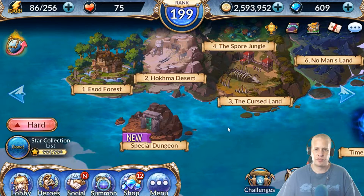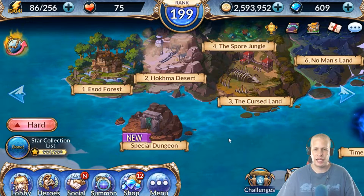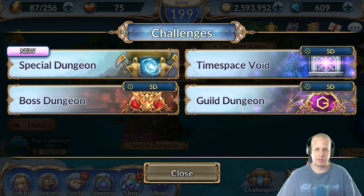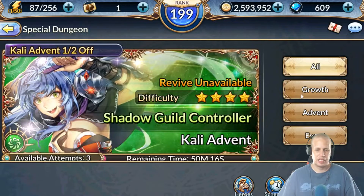Essences are gonna be the byproduct of a lot of dungeons - advent dungeons, some of the regular world stuff. Pretty much they're gonna be in anything that's not specifically excluded. They're not gonna be in boss dungeons, not gonna be in guild, and I don't think they're in time space. But they'll be in some of these advent dungeons and all the other growth dungeons.